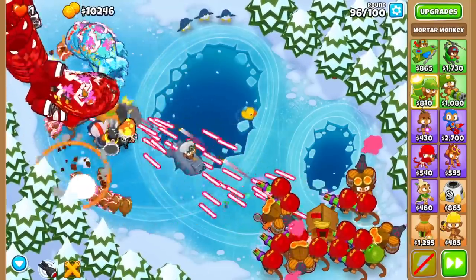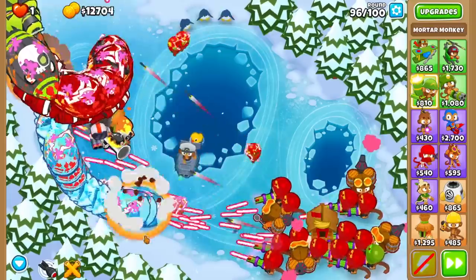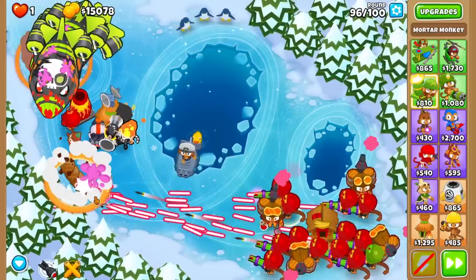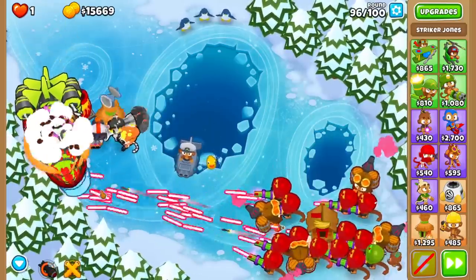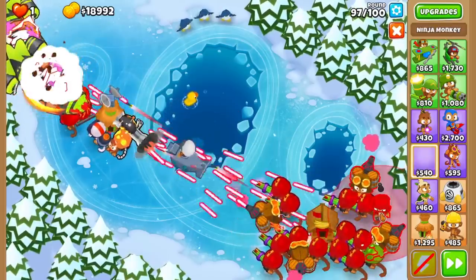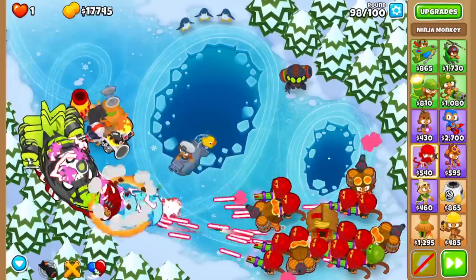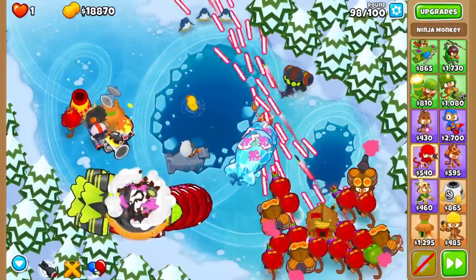I don't know if I want a Sabo, a Glue Hose, or something else. Hold on to the cash. I might get a Sabo though for round 99 — Fortified BADs have twice the HP, seems like it could be an issue. But we're looking solid right now. Doubters, where are you at? Surprisingly not much worse than Deep Red Spam from my experience. I'm gonna buy a Sabo — can I discount it? No, I think we're out of space. 11k left, so that's enough money for like a Glue Hose or a Spike Storm if I need it. Don't take this easy Chimps map lightly — most strategies can work on easy maps like this.